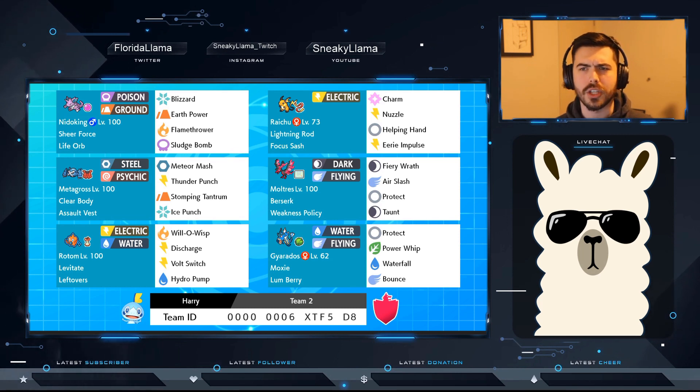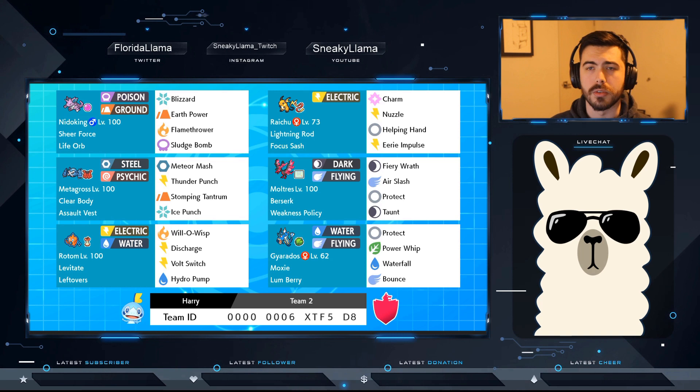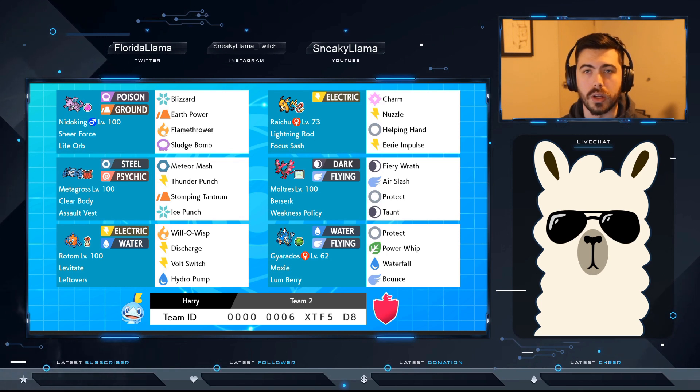Rotom — the surprising champion of this team and one of the better picks that's really helped throughout. Will-O-Wisp is amazing with so many strong physical attackers right now. Discharge hasn't been used much yet; mostly Hydro Pump has been the key move. But Discharge is good because two Pokemon — Nidoking and Raichu — synergize really well with it. Nidoking is immune to Electric, and Raichu gets that Lightning Rod, so it doesn't get hit by Discharge either.